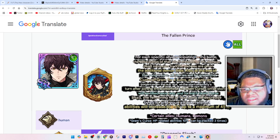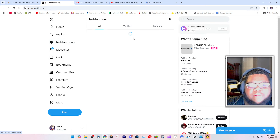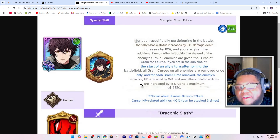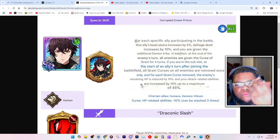At the end of the enemy's turn, all enemies are given the Curse of Graham for four turns. If you are in a sub-slot, at the start of the allies' turn, after joining the battlefield, all Graham curses on all enemies are removed — once only — and for each Graham curse removed, the enemy's remaining HP is reduced by 15%. So it stacks — turns make me think it stacks.